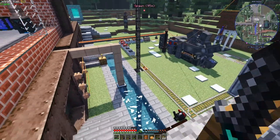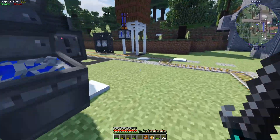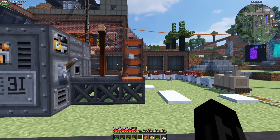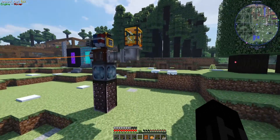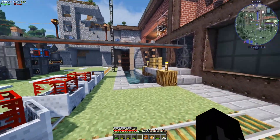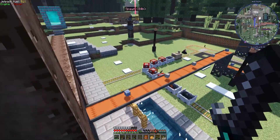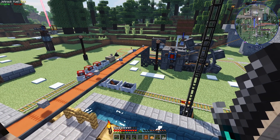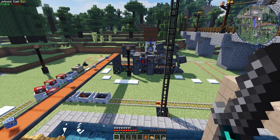I do have some other things as well. This is the excavator, which I showed you last time. When I run it, it will mine mostly lapis. I do have my chem drawer to read here, so it basically processes the resources. You can see this conveyor is taking the lapis and all the resources from the excavator into my base.